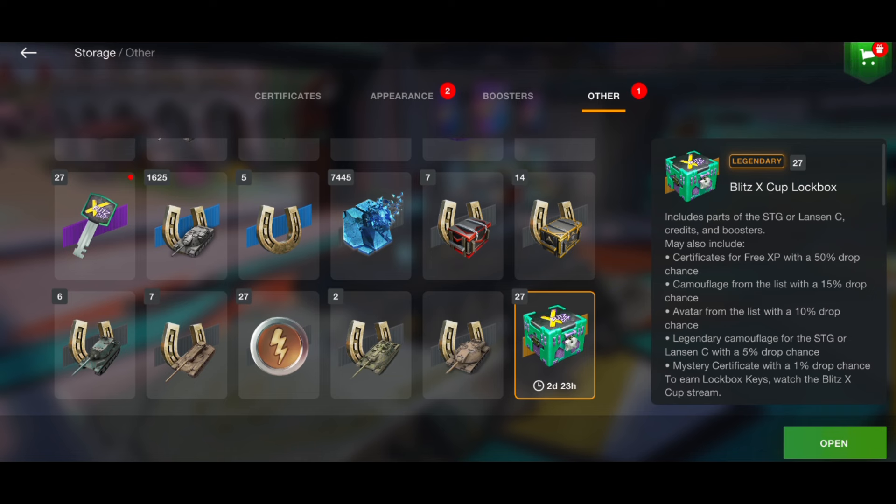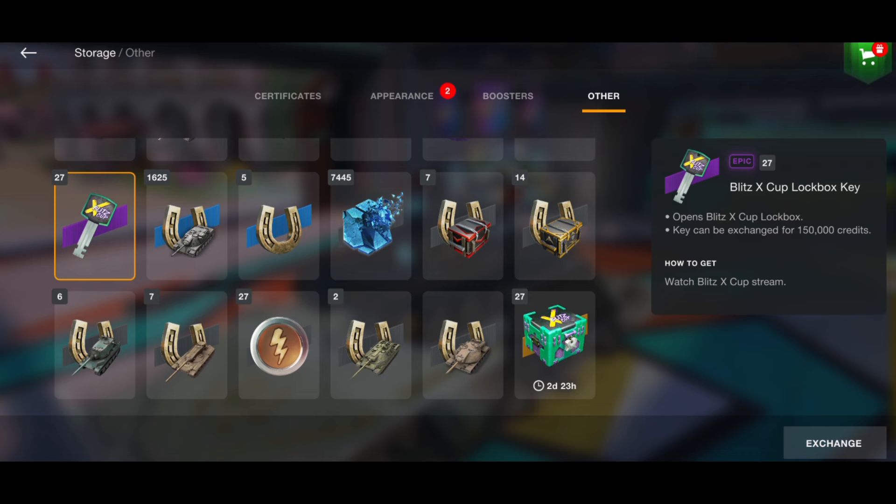Normally I don't like lock boxes — I hate the fact that you earn free crates but then have to buy the keys, or you have to buy the crates outright, which can be very confusing. But in this instance, Wargaming are giving these away for free in respect to the Blitz Cup that is coming very soon.